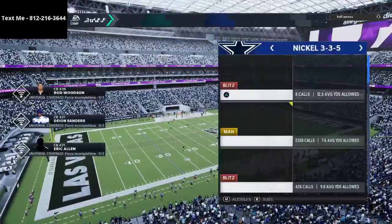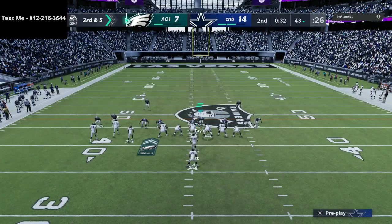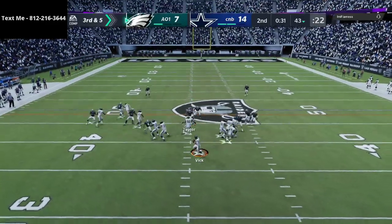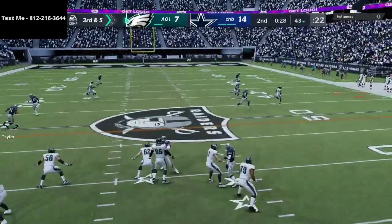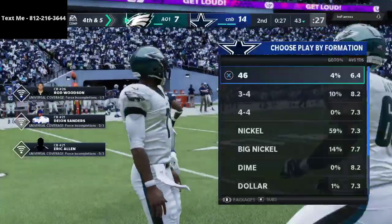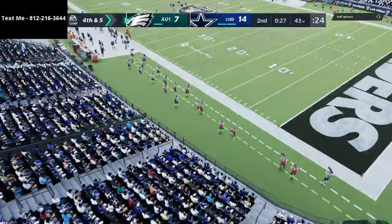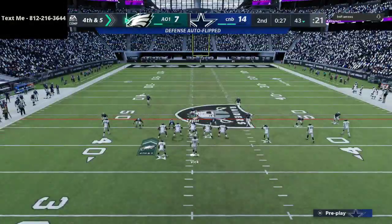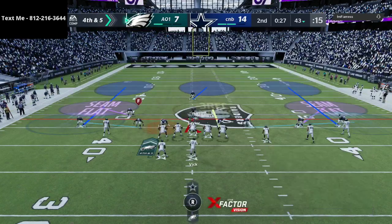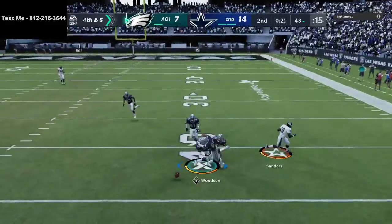This third down and five is huge. I'm going to shade coverage outside and down, and just watch the running back. He throws all the way across his body and misses the crosser — that was probably the correct read but a very difficult throw. I'm in Mike with three, and I remember what he went to last time — that slant route. So I'm just watching, watching, watching. And there we go — defense gets a huge stop.